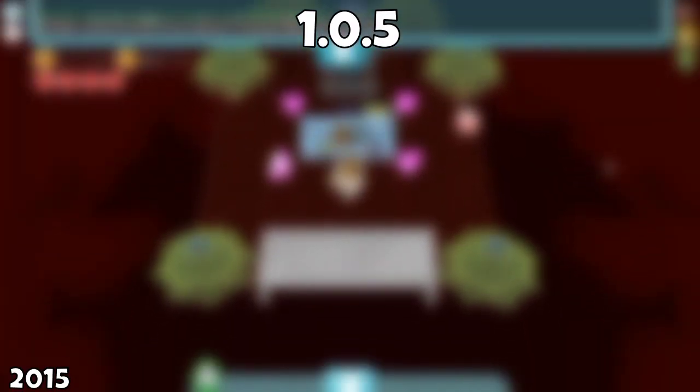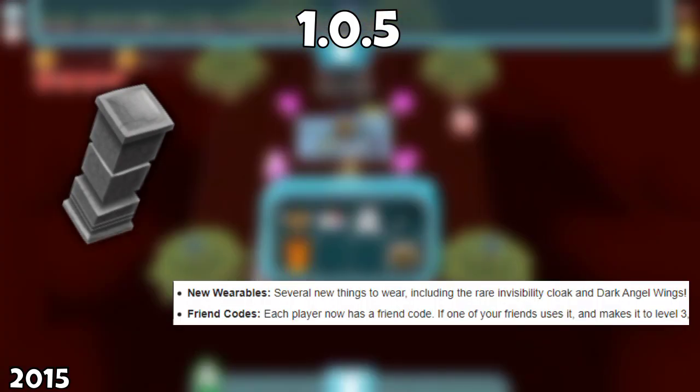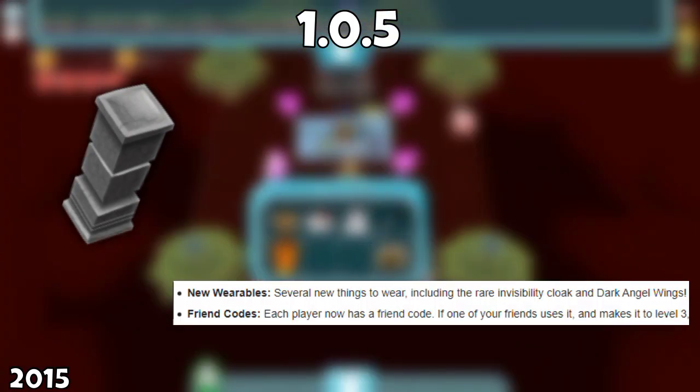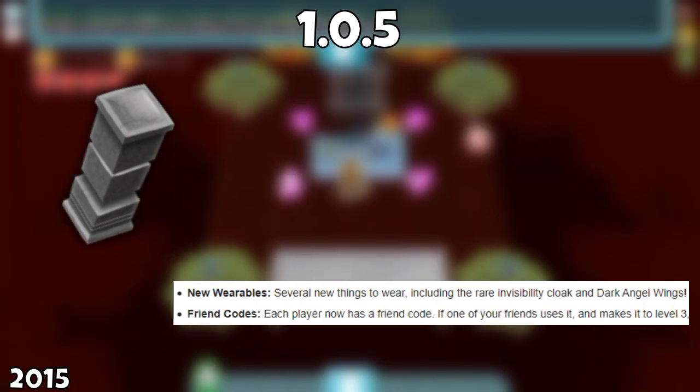The year is 2015, and the 1.0.5 update comes in with the addition of clans, edible items, Disney wearables, and friend coats. Also, for some reason back in the day, players could pick up your items without having permission, but that was fixed within this update.